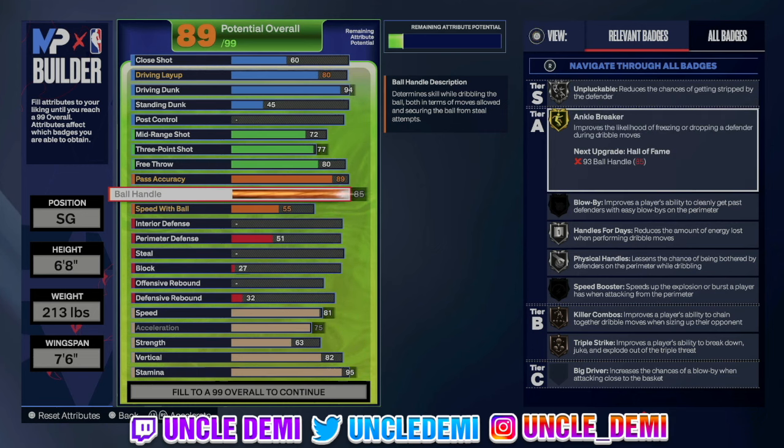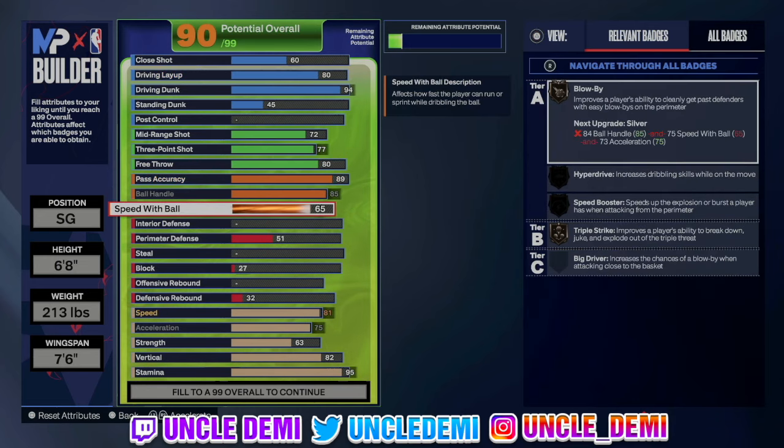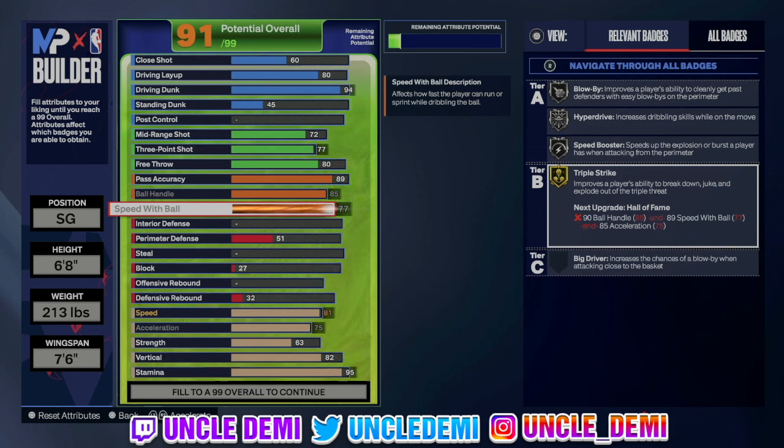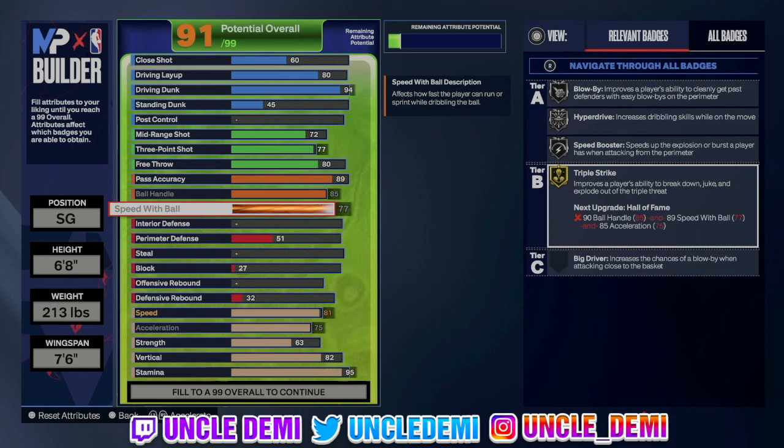85 ball handle gives you gold ankle breaker, which is very important. You also get unpluckable, handles for days, physical handles on silver, and killer combos. Actually, go 77 — and you get blow-bys, hyperdrive, and speed booster on silver along with triple strike on gold. Triple strike causes stun animations from the triple threat — flick your joystick right or left and get that animation. If you hear the crowd go loud, go ahead and drive right by them or shoot, because that means you've got a stun animation. For dribble styles at 6'8", pro dribble animations is the best available, followed by LeBron James, Magic Johnson, and Zach LaVine — it's all about preference.